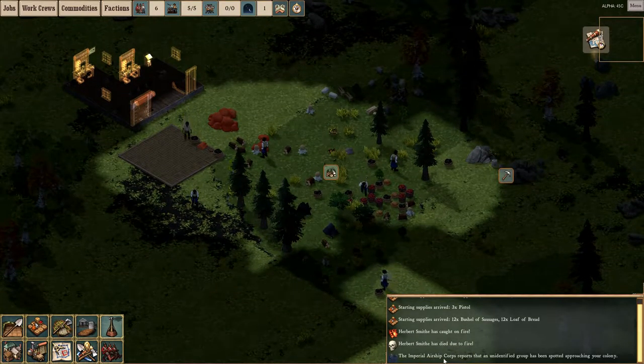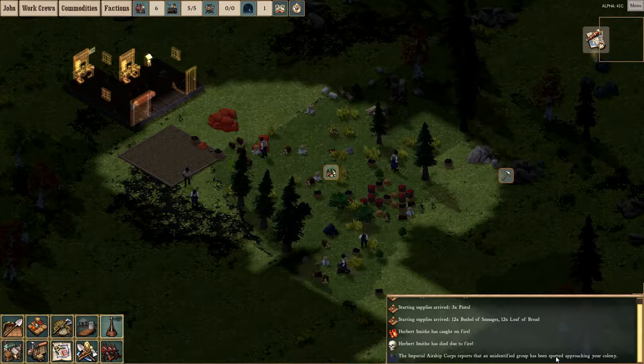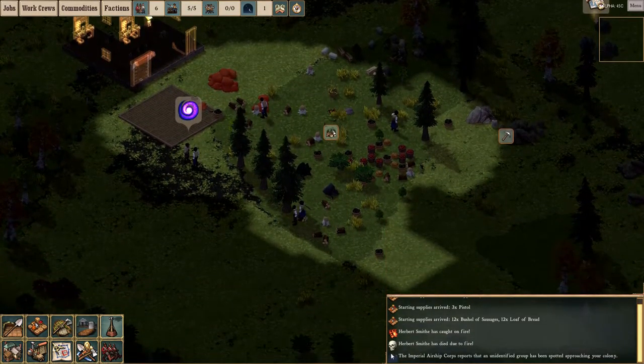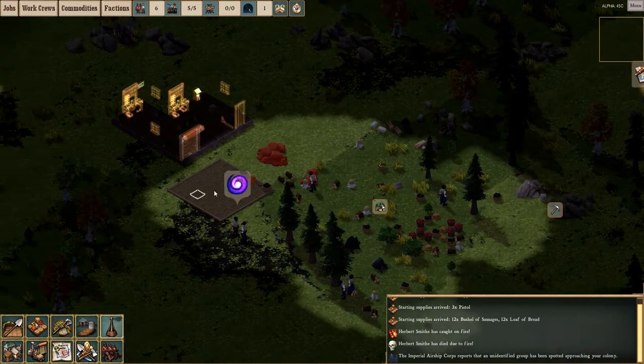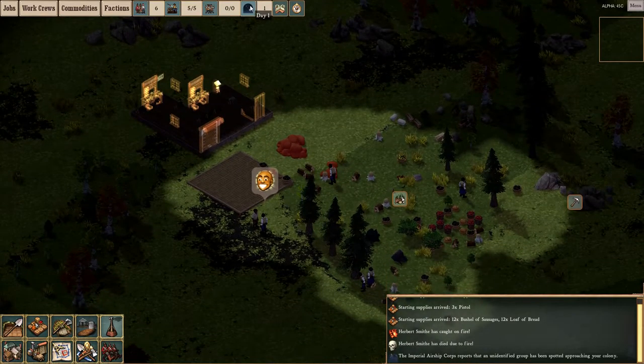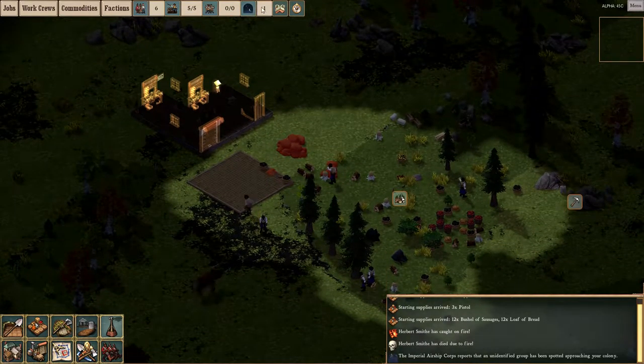Imperial Airship Corps reports an unidentified group has been spotted approaching the colony — possibly bandits or something. That sounds bad. And I think because it's nighttime everyone stopped working, because they don't work at night.